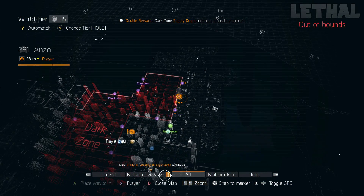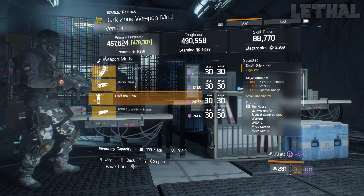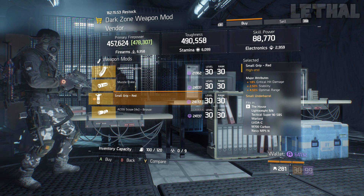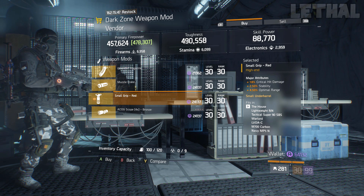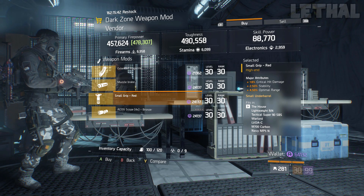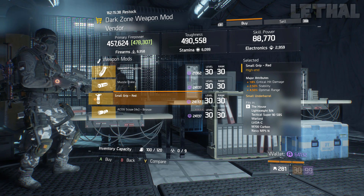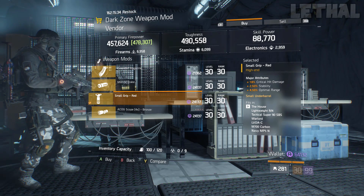Getting straight into the Dark Zone — the first person you want to stop by is the East 61st Street Checkpoint. He's selling a pretty nice small grip. If you don't want to buy the blueprint I showed earlier, check this one out. It comes with 18% critical hit damage, 2.50% stability, and 4.50% optimal range. You are missing the reload speed, but it's not a big difference — if you have a worse one, definitely pick this up.